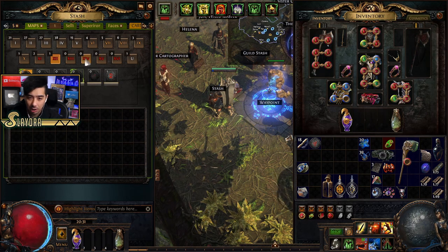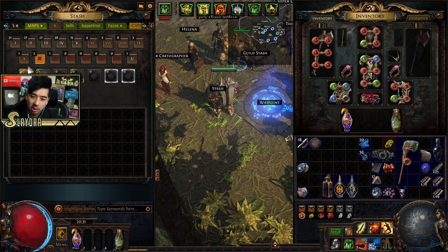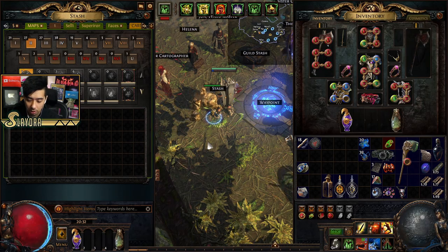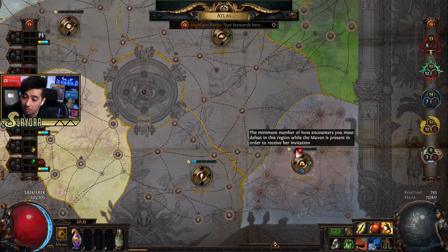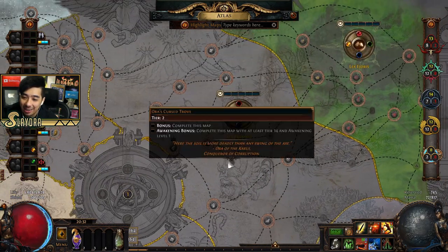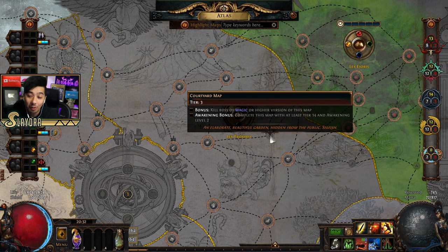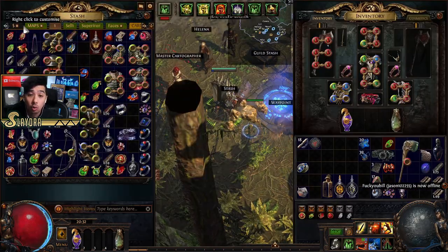Orbs of Horizon: I wouldn't recommend using these on smaller tier maps — use them on red maps. You can use them to get other maps to help complete your atlas. The whole point is to complete all the maps — you want all of them done. If you don't know which ones you haven't completed, open up the map and check. A lot of the missing ones will be unique maps which are harder to drop but can be bought from players.